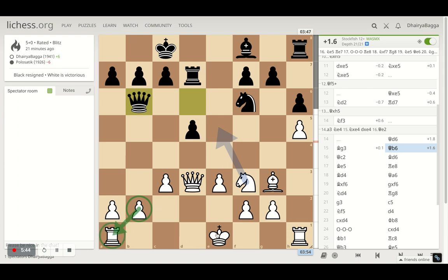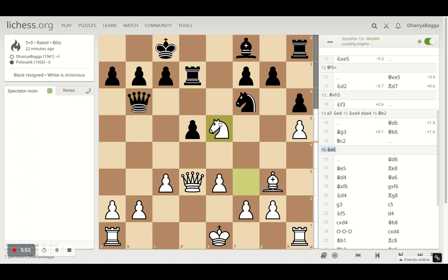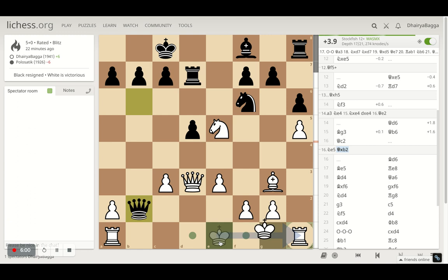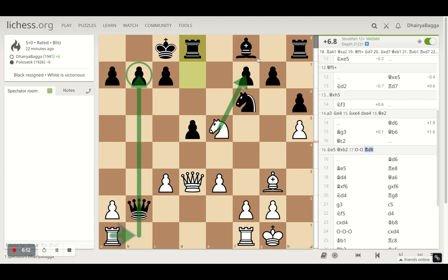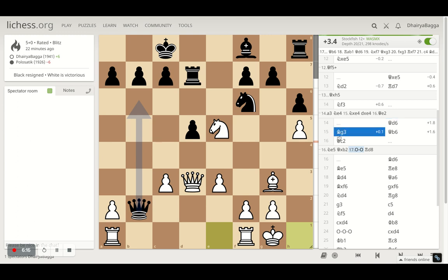I can castle on the kingside, but I don't want to because my pawn is too advanced already. The computer says you can go ahead with the Knight, potentially losing your Rook as well — if I place my Knight here preparing to take the Rook, and the opponent takes on the pawn, I can simply castle so my Rook is safe. Then if my opponent tries to save the Rook, I have a Rook coming and hitting the Queen. Lots of attacks possible from there — that's what the computer is recommending.